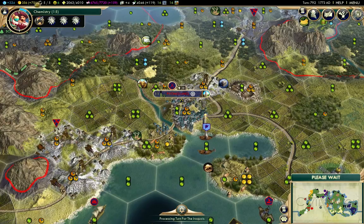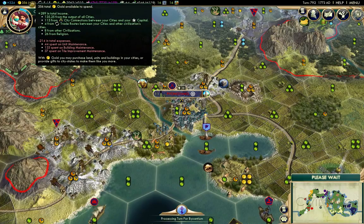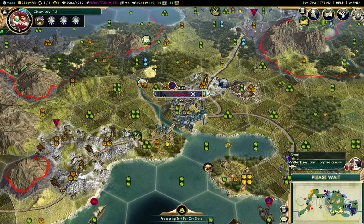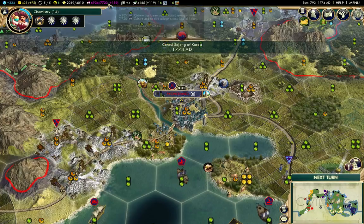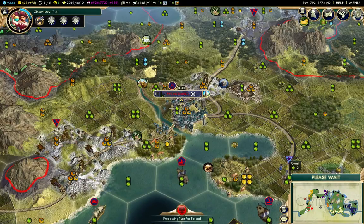The gold here is building quite quickly — we're getting 26 from religion, that's pretty good. It looks like about eight turns or so, six turns for the next policy. That should make a big difference as well.